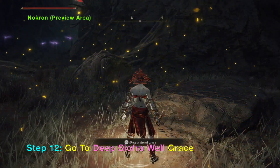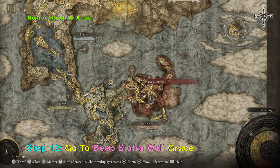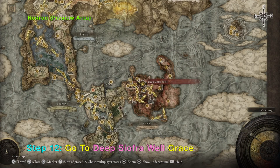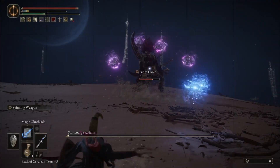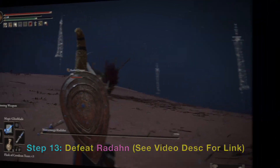If you use this lift to go up, there should be another grace you can activate, so you now have two ways of going down to the preview area of Nokron. Here is the grace called Deep Siofra Well Grace. Now there is a main area of Nokron called the Eternal City, and in order to access it you need to defeat a demigod called Radahn. I have another video showing you how to defeat him — look in the video description.